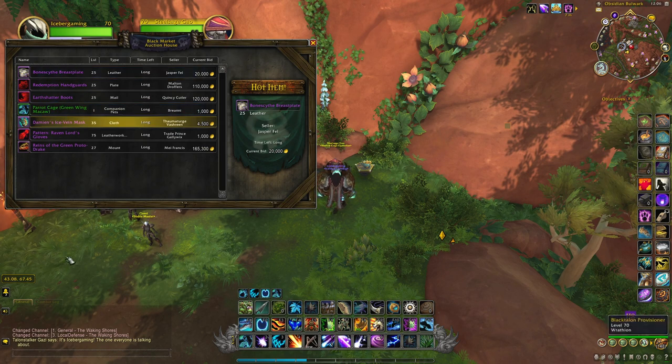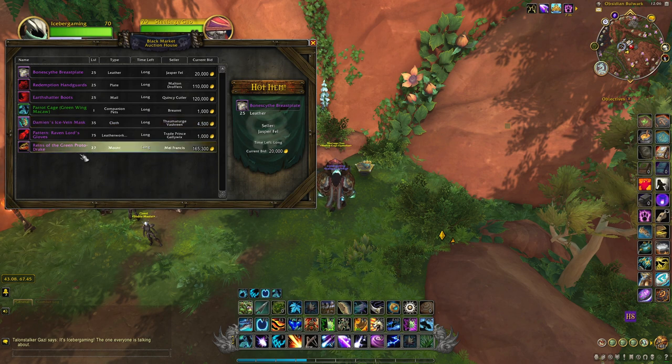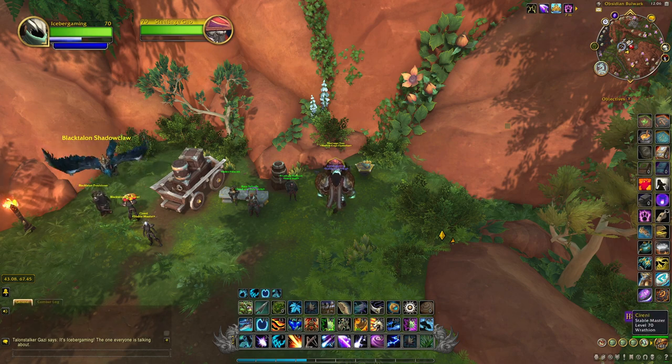And there you see it — it is the same items that we saw before. Now there is no purchase button or bid button, but this is where you can check and see if there's anything you want to buy, and then you can head to the previous location.